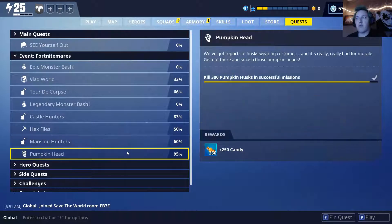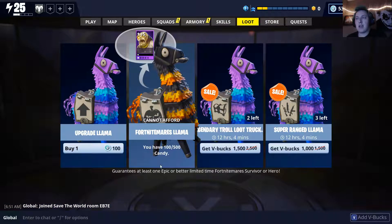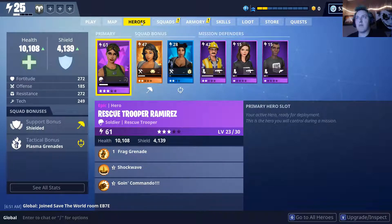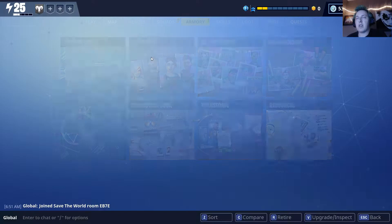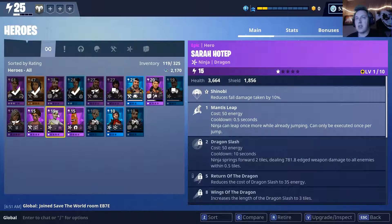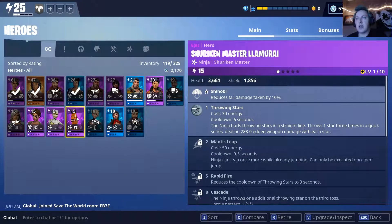If you've just been off for a couple of days, get back into the game. The llama this time around is only 500 candy, and I have been getting awesome things out of the llama. If I go to my armory and my heroes, some of these costumed heroes are the ones that I've pulled out so far — kind of funny looking.